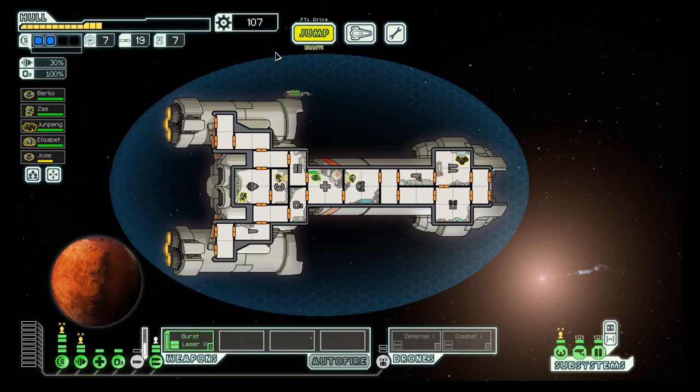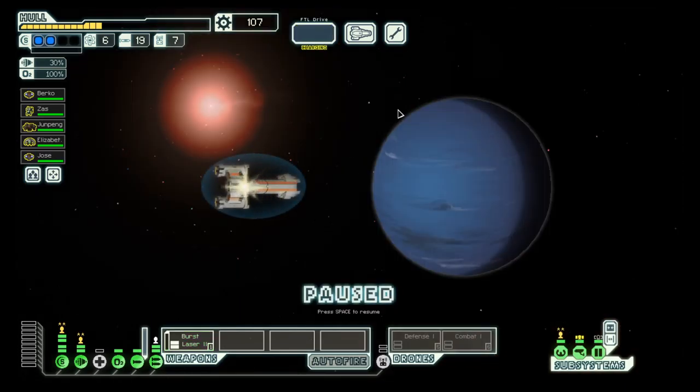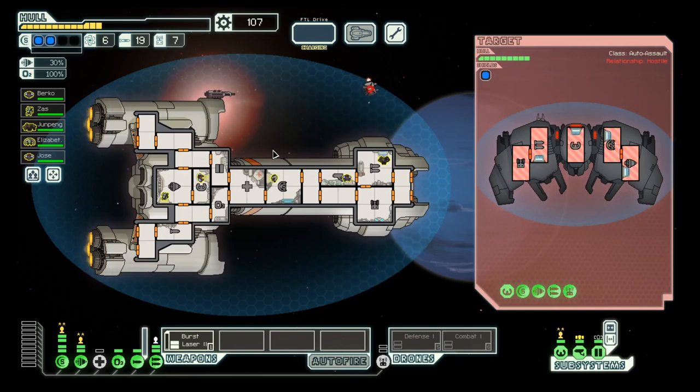We get some fuel there, which is nice. We already have over 100 scrap in our pocket that we can spend at a fine opportunity when one comes along. Two beam weapons on this next enemy and they can't hit us, though they have good evasion. But with this setup it's basically only a matter of time.